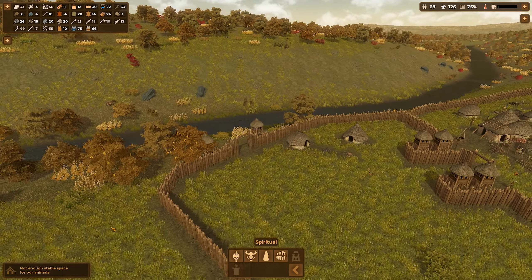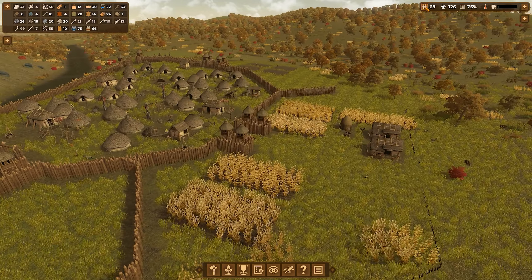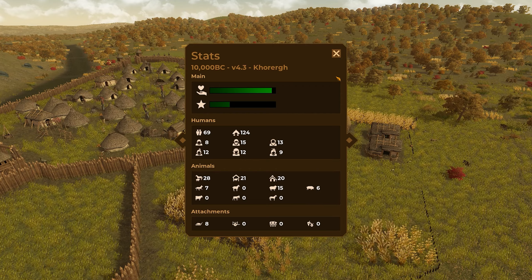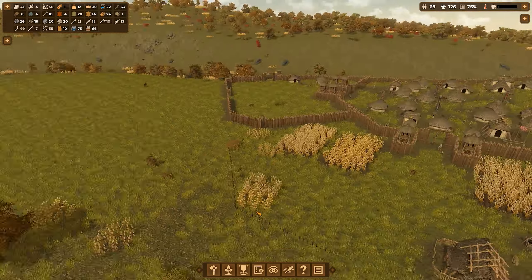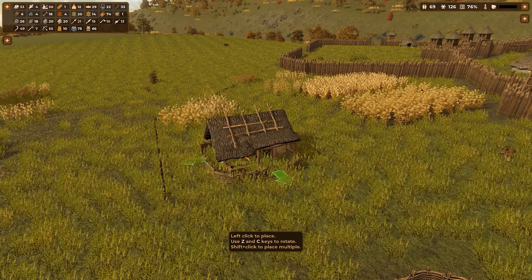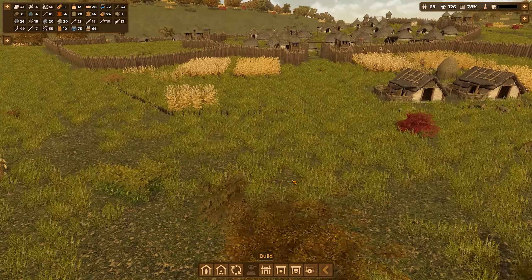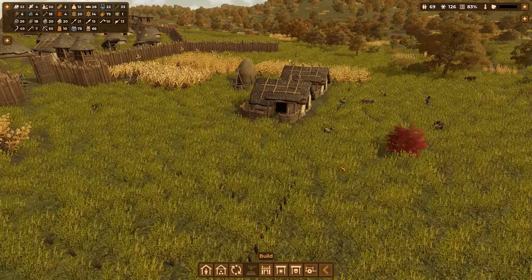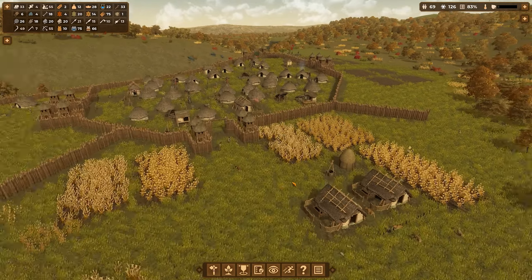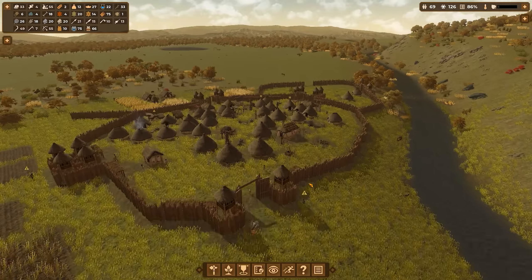We don't have enough stable space. Is it because we have too many piggies? We've got 15 sheep and 6 piggies, so we need another stable. I'm going to put a stable over there — right across from the other stables. Then we'll have 3 stables, which means 30 spots for animals. We'll be fine that way.